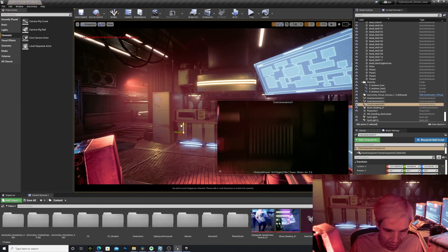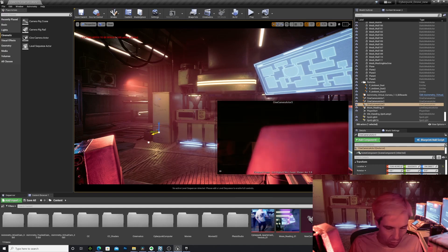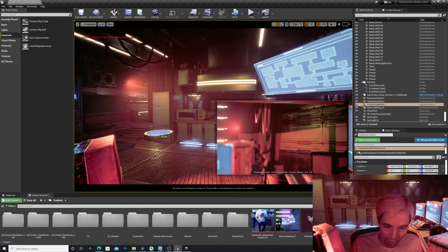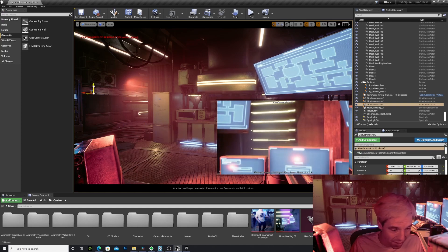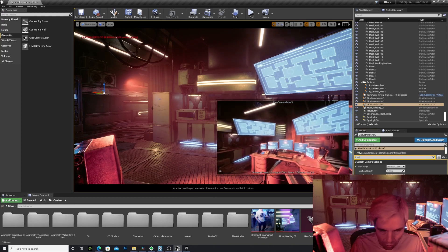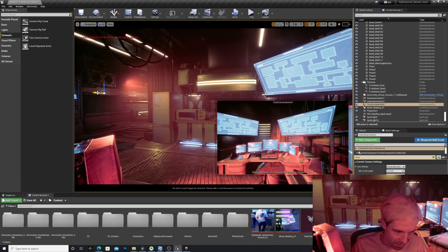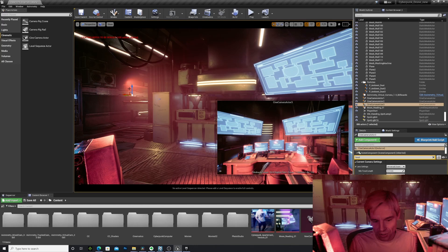I just drag a camera into the level, and I have a camera I can move and animate in ways that wouldn't be possible with a real camera. Virtual cameras are huge and becoming more and more important in the future. I can do everything — change the focal length, switch to a wider lens, just by changing settings. I'm already in my virtual world. Everything becomes software.